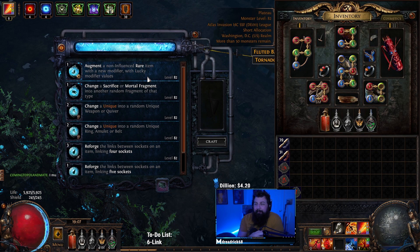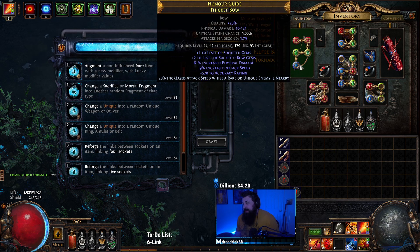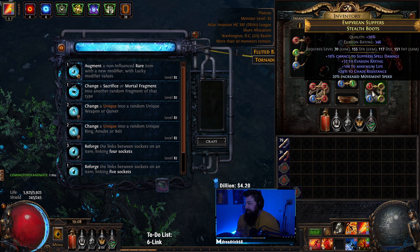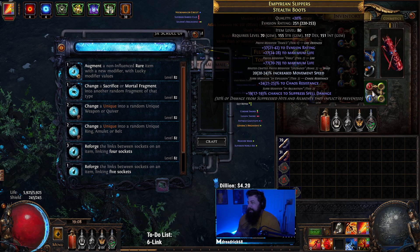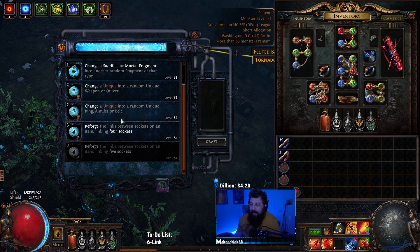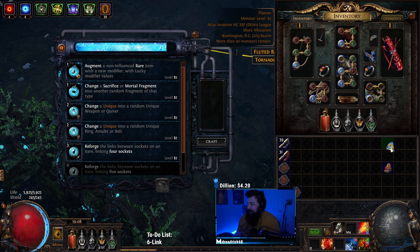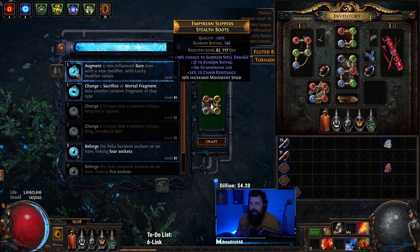Augment a non-influenced rare with a free exalted orb — what should I exalted orb slam? I got a free slam from Harvest, I think I'm gonna do my boots. My boots got an open suffix. Oh, we got a five-link too, nice! Okay, we got a free five-link. Here we go. I haven't seen an exalted augment in forever — this is so rare.